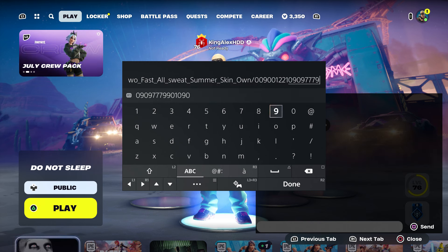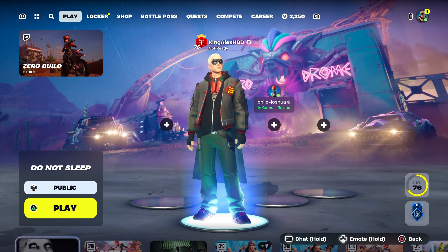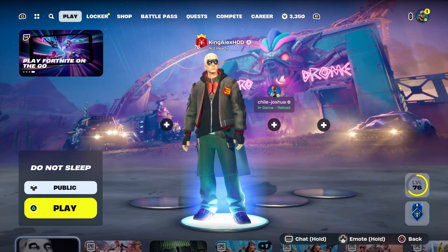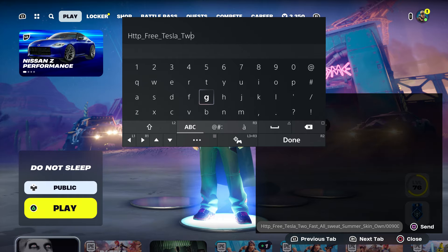Type in 'own' and then put dash, then enter the number: 0090012210909779901090. Press done and send it to your account.